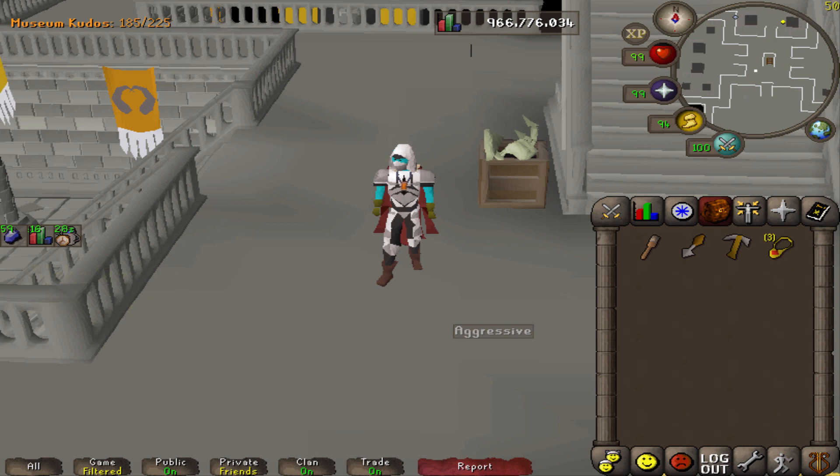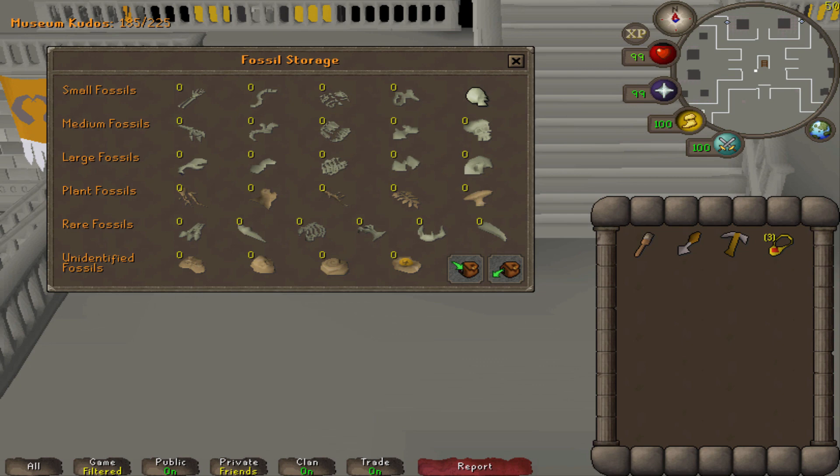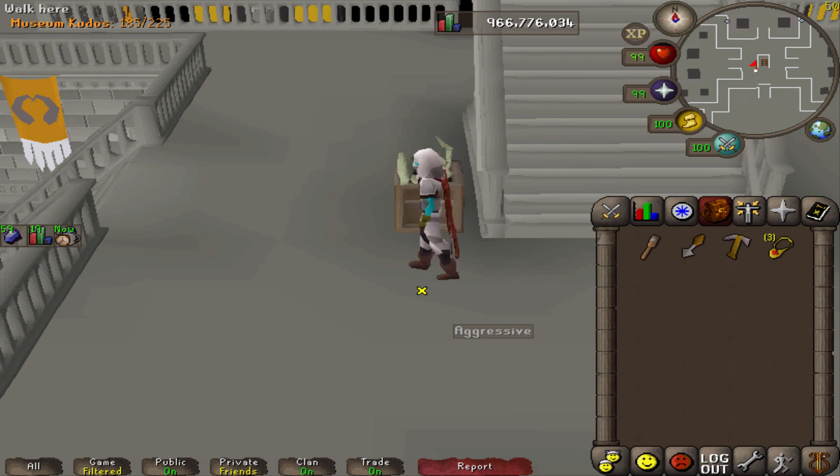I believe you need around 70 small fossils, 60 medium, and 50 large. The one thing I don't know is if it's random for what piece you get. I don't know how that works, but I guess I'll find out.